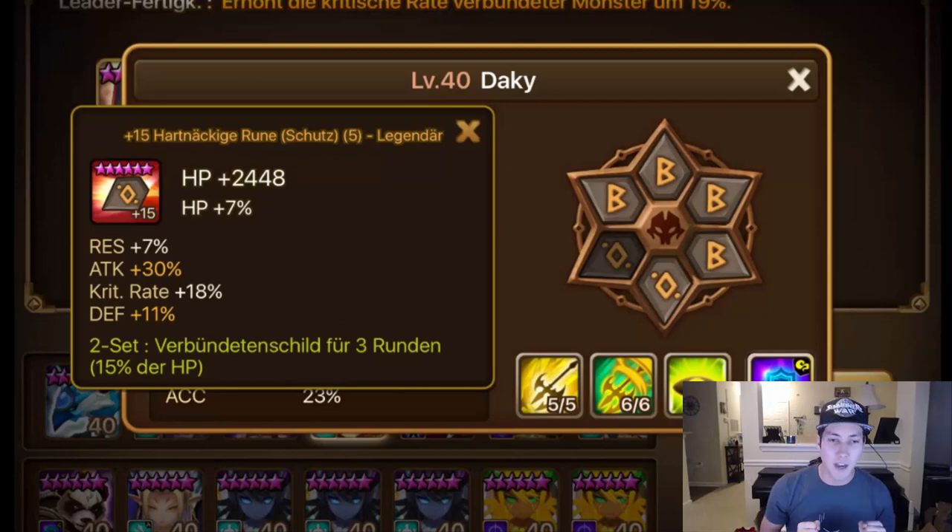Moving on from that, we have Daki. He has a slot five shield rune — the main things I'm looking at are the attack percent, the crit rate, the defense. The HP is okay, the resistance — there's nothing bad about this rune except that it's slow, it doesn't have speed. But what does Daki do? He puts it on a Leo Mars that doesn't need speed.